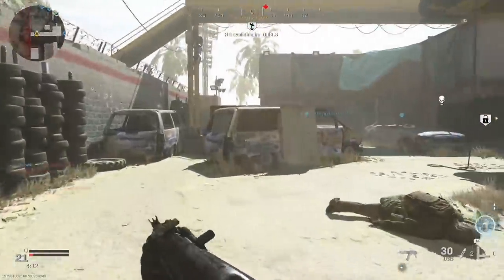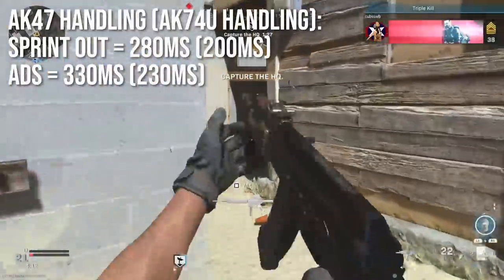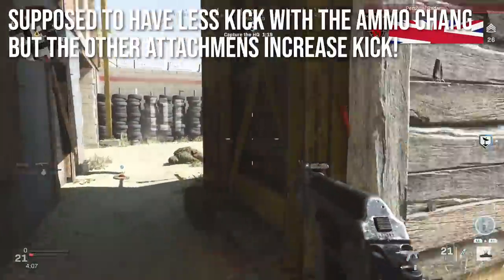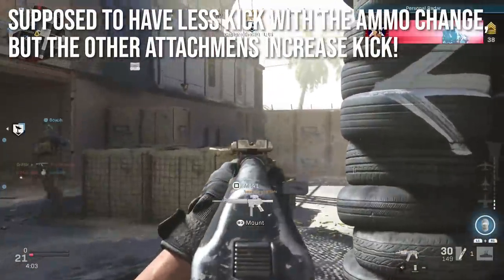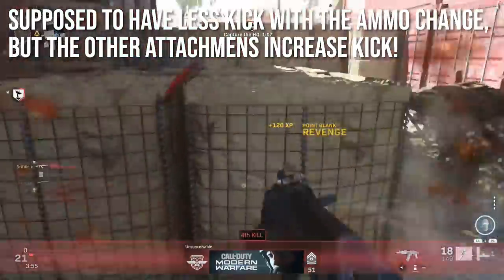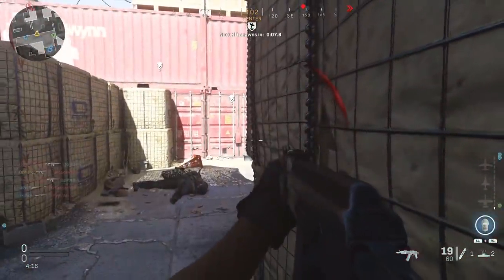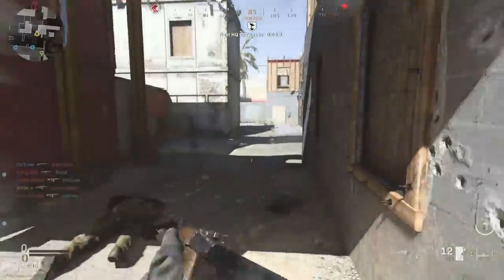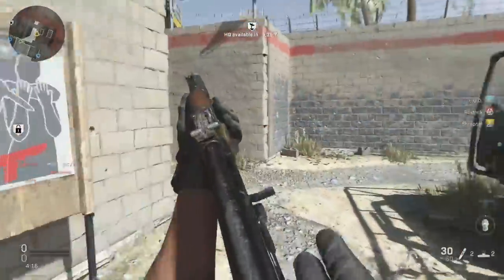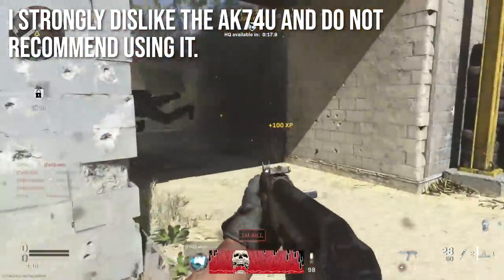The handling isn't dramatically better — sprint out time goes from 280 down to 200 milliseconds, and ADS time gets about 100 milliseconds faster. The ammunition down-conversion is supposed to have less kick, but removing the stock and shortening the barrel increases recoil per shot. You've effectively murdered your range and time to kill for a little gain in fire rate and handling. In my opinion it's best to keep regular 7.62 ammo but use the same short attachments. I strongly dislike the AK-74U and don't recommend it.